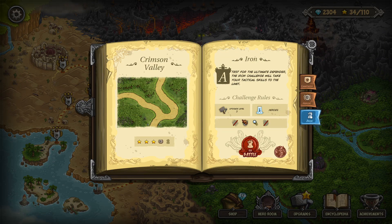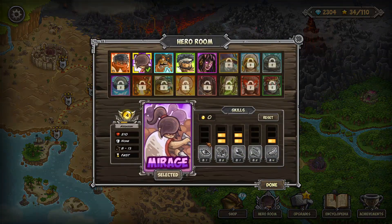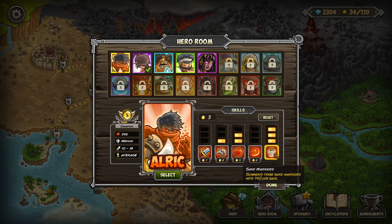Sorry for closing the book there, but yeah, this is not easy. I had to restart a few times, deciding to instead re-record everything. Because we can't use Mirage here — Mirage is really strong, but Mirage cannot handle the waves. There's too many slipping by and we need the Sand Warriors to help out.